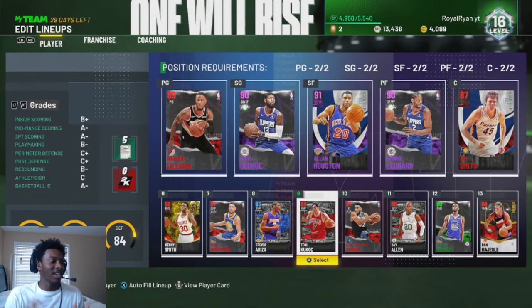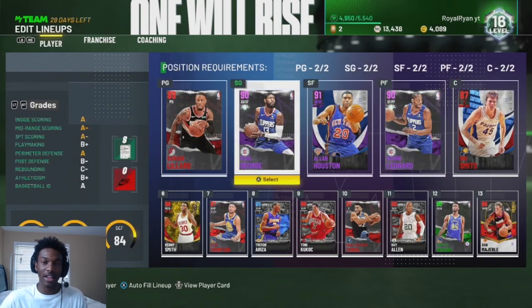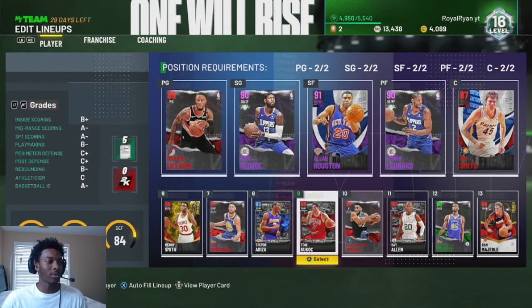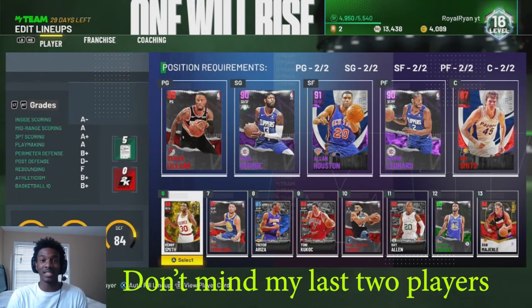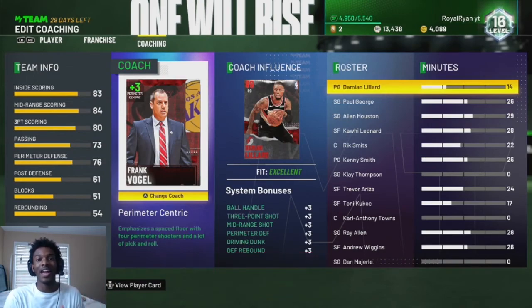This is my starting five — it's not the flashiest team but I get wins, and that's all that matters. I build my team around a good point guard who can drive, dunk, and shoot, and I surround him with 3-and-D type players. Rick Smiths doesn't fit the 3-and-D mold but he has a mid-range shot so I can still do pick-and-pops and pick-and-rolls. On my bench, Kenny Smith is my point guard and everyone around him is 3-and-D as well. For a budget coach, get Frank Vogel — he's going for under 10k and he boosts your three, your mid-range, and your defense. Highly recommend the Lakers coach Frank Vogel.